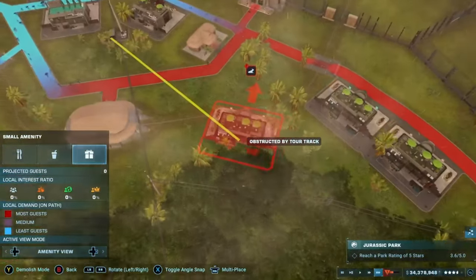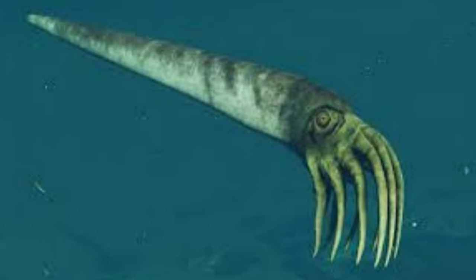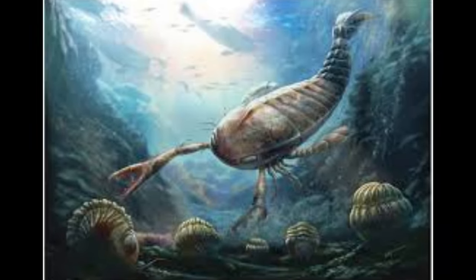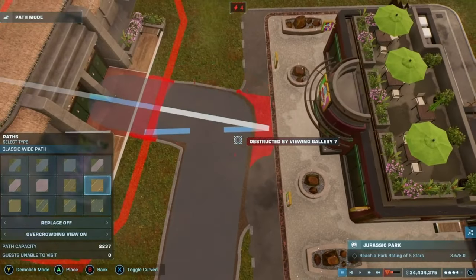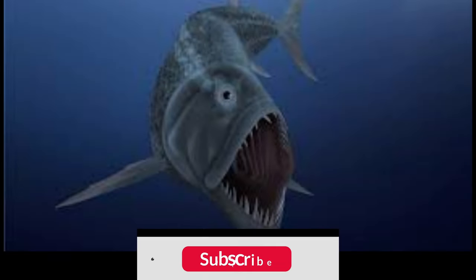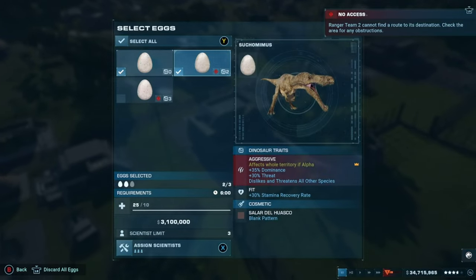Some more unique looking animals would be the Cameroceras and the Jaekelopterus. The Cameroceras was a large orthoconic cephalopod — a very unique looking animal that kind of resembles a squid with an extremely long shell. Jaekelopterus, also known as eurypterids or sea scorpions, would be very unique, though I don't know if people would be happy about seeing a large squid or sea scorpion — but I wouldn't be against it. Xiphactinus is another type of fish that could be added, similar to the Dunkleosteus but with more exaggerated teeth, though I think Dunkleosteus would be chosen over it.